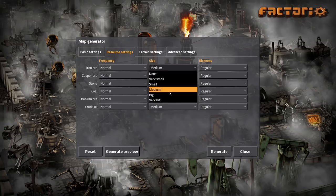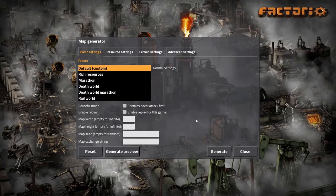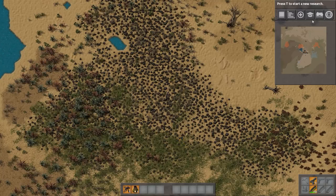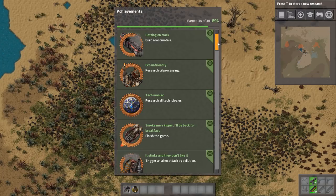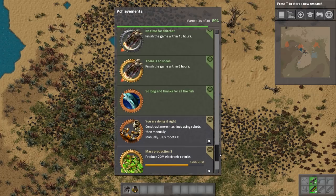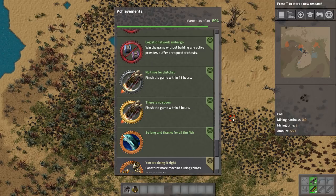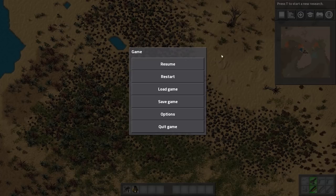If you select very big, very big, very big, and then I've got Biter, Pollution, Evolution, and Expansion turned off, then generate a map and jump in — you can check up here and you can see that for me it showed that 'There Is No Spoon' was still activated. So it was possible to do it. That's the way you can check under Achievements once you start your game, if you play around with the settings.